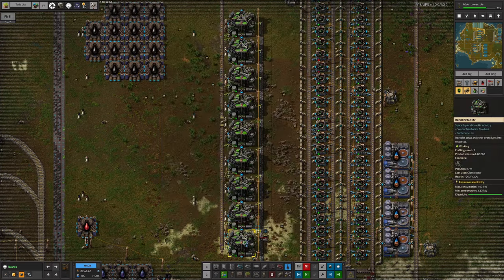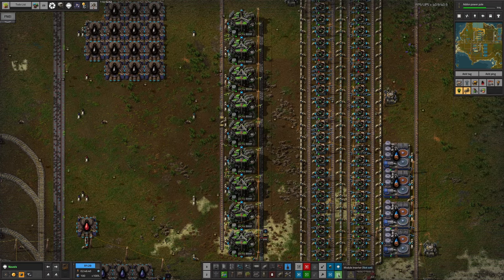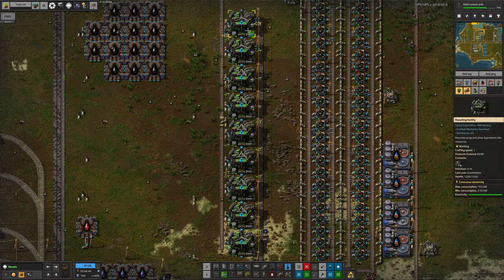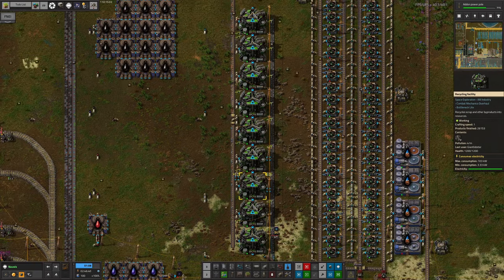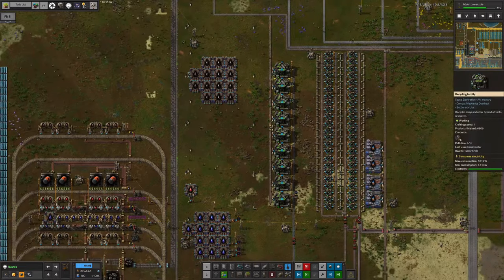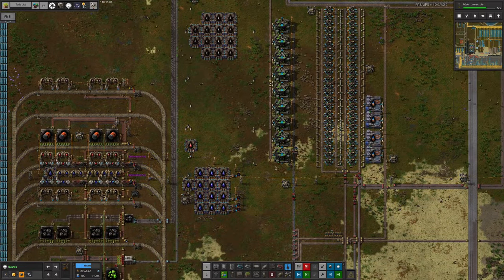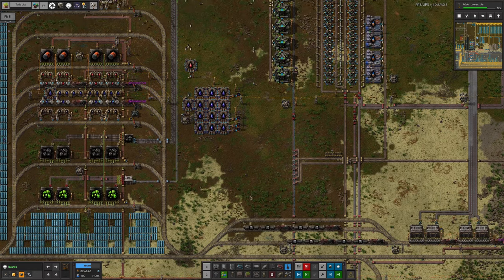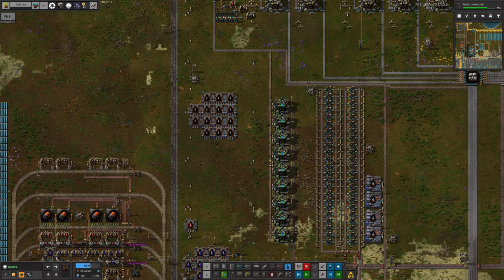The problem is we're creating a lot of scrap and not processing it quickly enough. The scrap is processed by all of these machines, but they just can't keep up — the requirements are too high. I could fill them all up with speed modules, which would help short term, but ideally we'd like more recycling facilities. We could extend them down here or put in a second column running all the way up, relocating this pipe across and into the top.